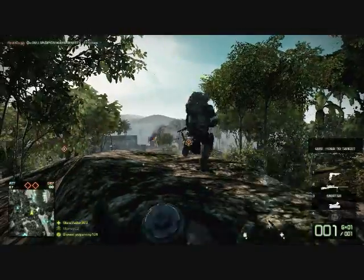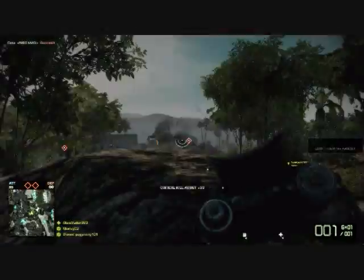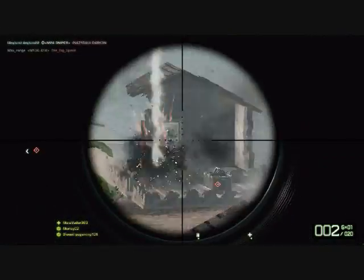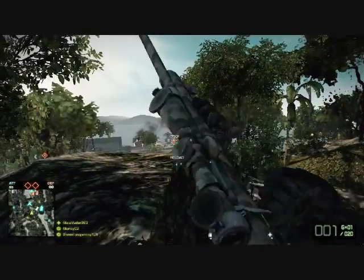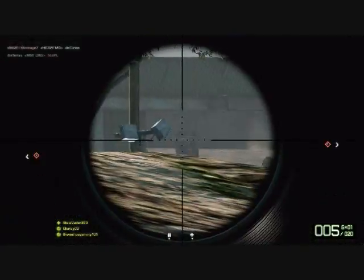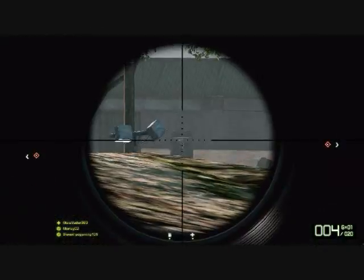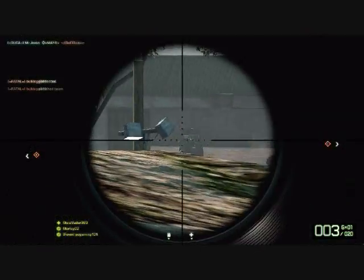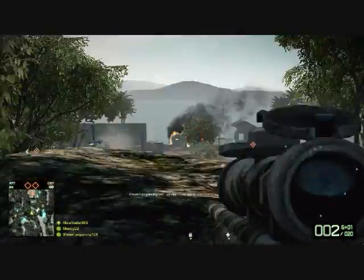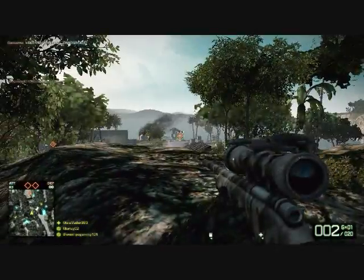Right here we're going to use all our different skills and stuff to help us out. We're going to use the mortar strike on the bases to secure them so that our team can get there. Since we're sniping, the main rule of a sniper is to add support to your team and take out any enemies in a position where your team cannot seem to get them. After the bomb is planted on one of our sites in Rush, we want to watch over it and make sure nothing happens — even launch a mortar strike on it to keep them away.